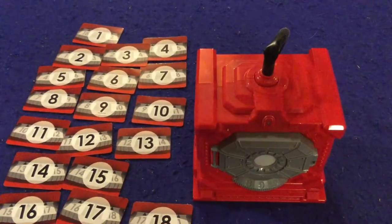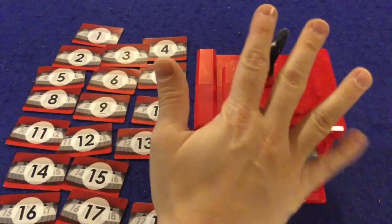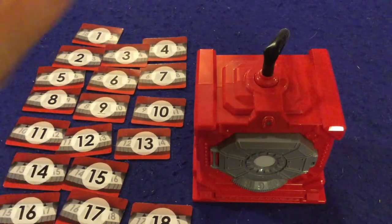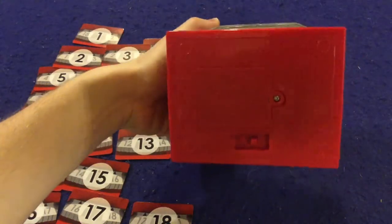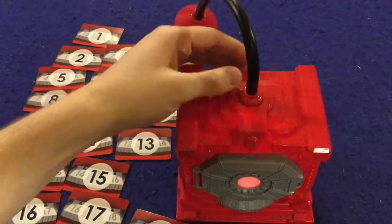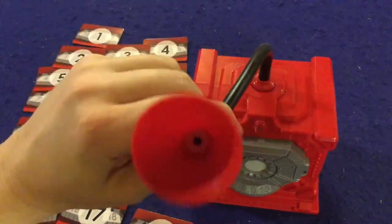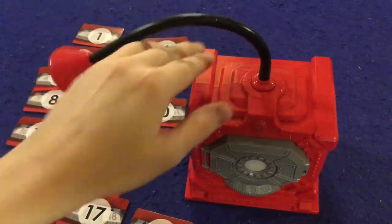It's also a really simple game, so I can teach you how to play it right now. In Safe Breaker, you're going to be trying to be the first person to get five coins or to get two diamond coins. The diamond coins are locked inside of this safe right here, which does require three AA batteries. When you first start the game, you're going to insert this little doodad right in here so you can hear what sound the safe is making as you try to crack the safe.